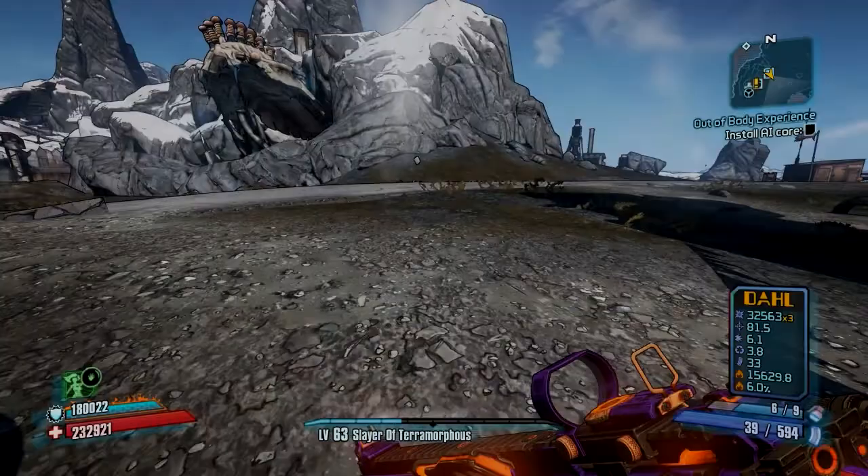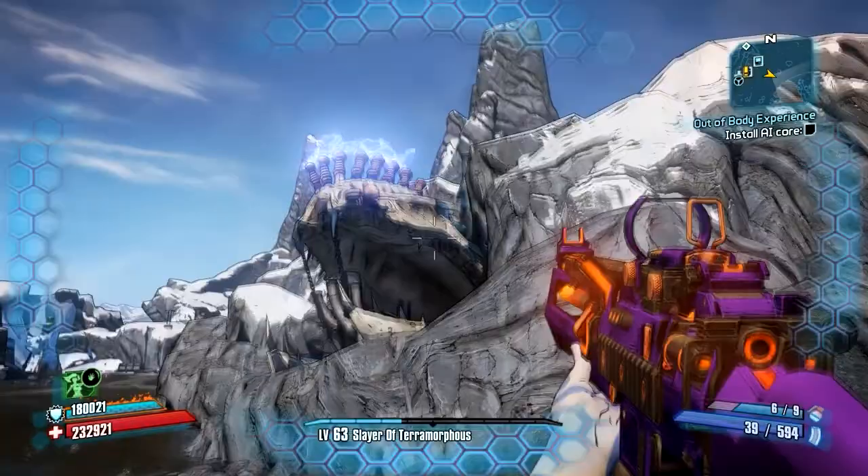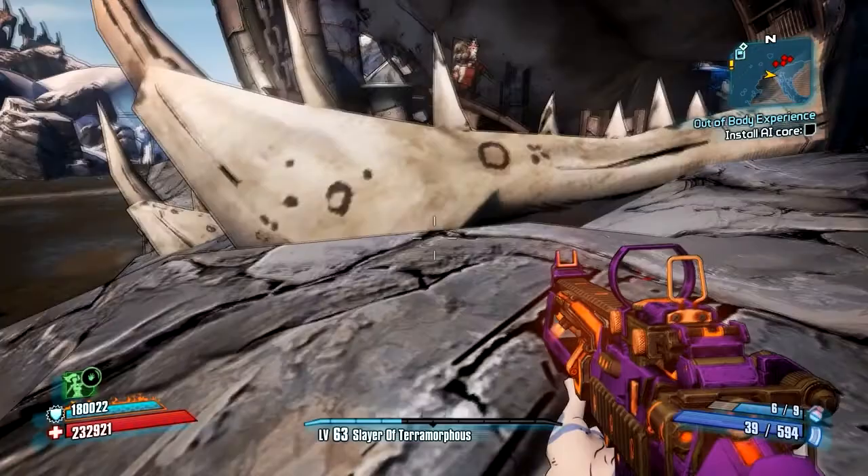And we're back. Positioning on the geyser — let's let this thing go off one more time. Where I like to stand is just a little bit down the ledge, but not all the way down. It's going to knock you up. As soon as it does, I hold forward and the run key. I don't know if that's necessary or not — you really just barely make that whenever you come down. You just barely hit the edge.